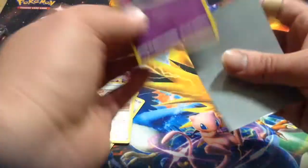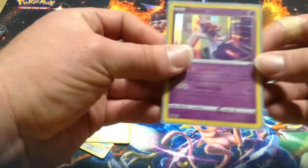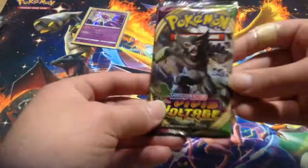Deansi — someone with a name I can't pronounce, sorry. Even if I watch anime, I still can't remember how to pronounce them. Alright, here's the next pack.